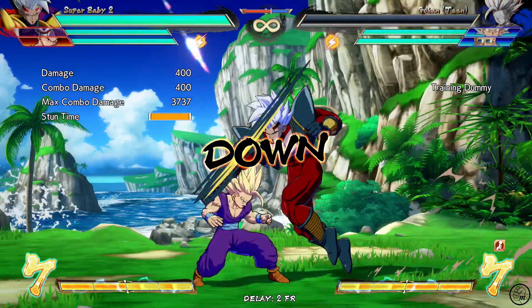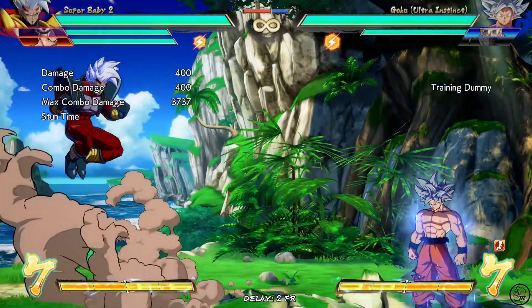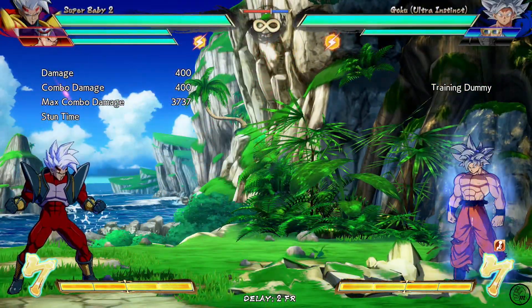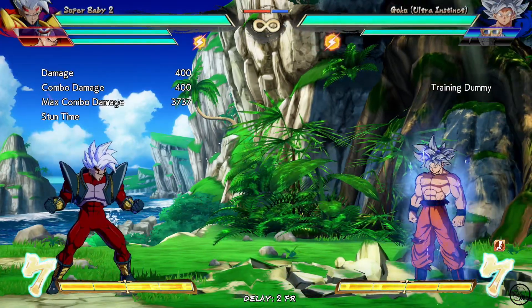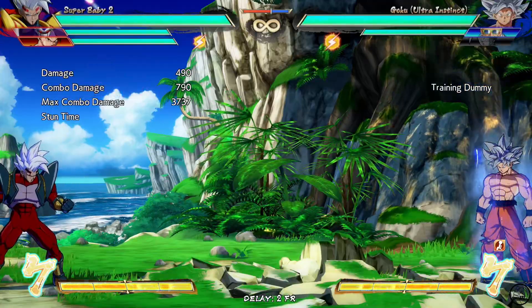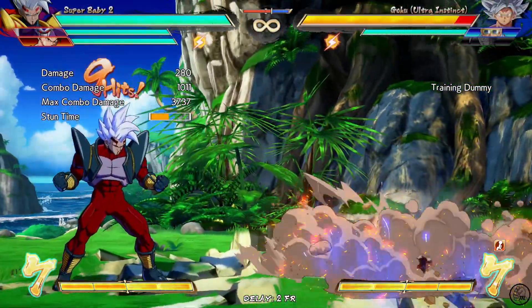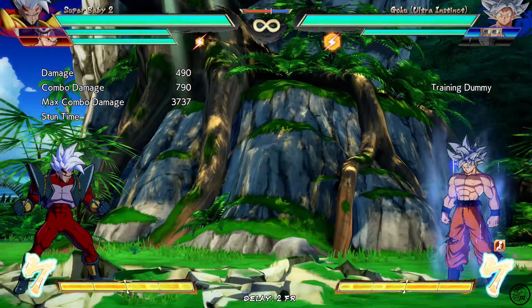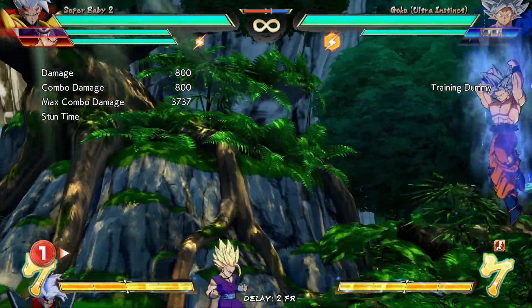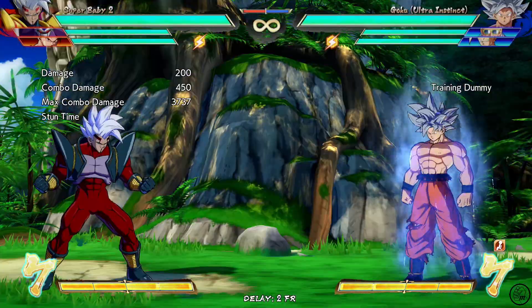So if I were to kill Team Gohan here, UI Goku would come in and I'd be able to use Team Gohan's assist with down-down and one of the attack buttons. Down-down light gets Team Gohan's A assist, down-down medium gets B assist, and down-down heavy for half a bar gets C assist. And there is no assist cooldown with this mechanic.